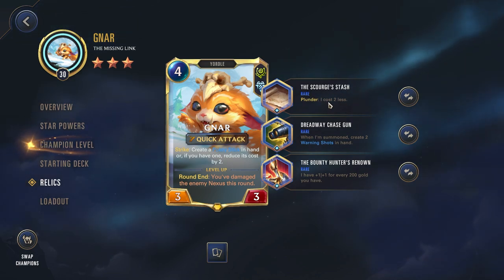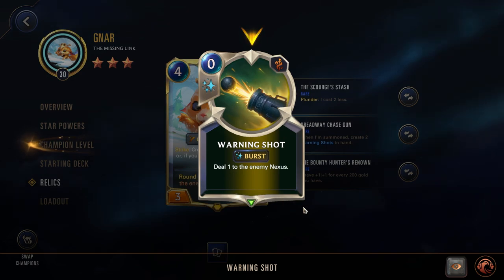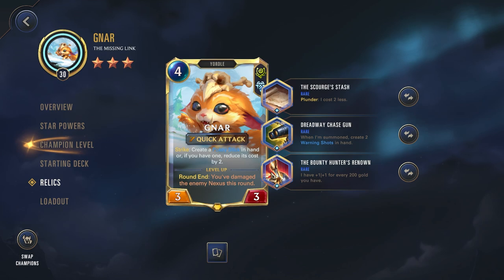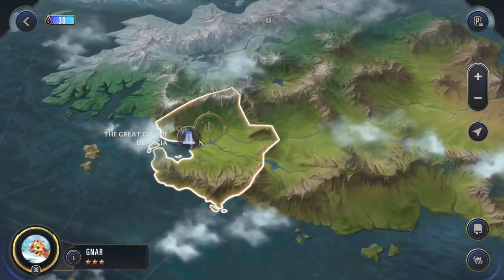You can get this off fairly consistently. Dreadway Chase Gun — when I'm summoned, create 2 warning shots — that's this right here. Gnar is all about damaging the nexus every round, so this really helps with that. And then the Bounty Hunters: Gnar is pretty weak, so being able to cheat him out early and then make him have bigger stats when we do get him on the board really helps out. Let's hop into a Galio Adventure and see how we do.